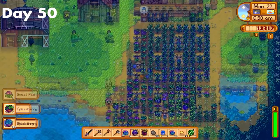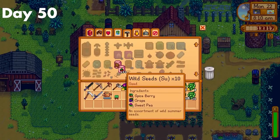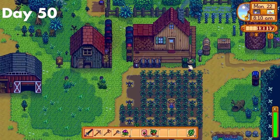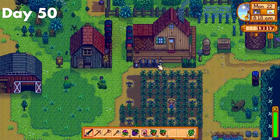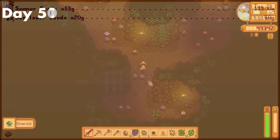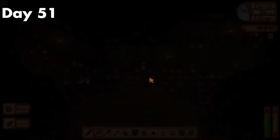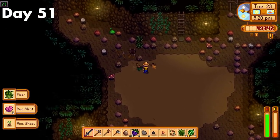Day 50. My blueberries and forageables were ready, and I was set to make a ton of money today. I crafted all of my summer forageables into seed packets and ended up with 360 of them. Since I needed the money more than I would need foraging XP next year, I decided to sell them all. Thanks to blueberries and seed packets, I made myself a cool 36,000 gold. Day 51. I farmed the earlier floors in the mines for an earth crystal so I could make a second mayo machine. Sadly, I couldn't find one, so I just went to bed.